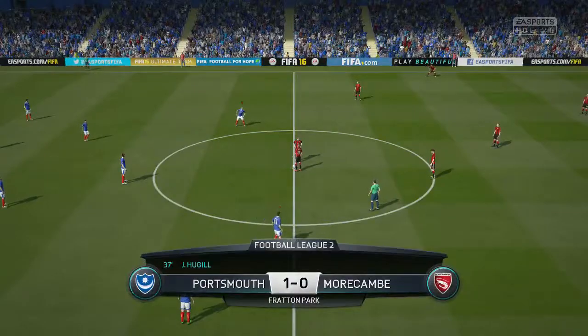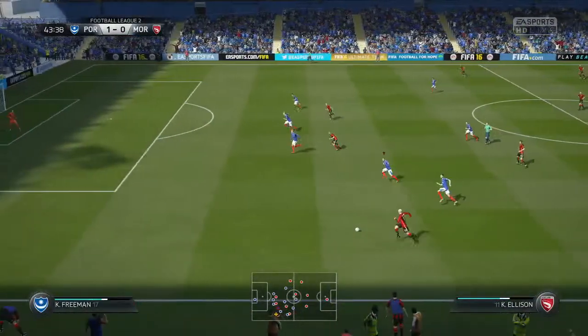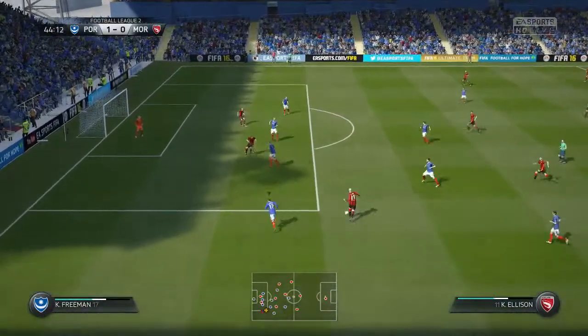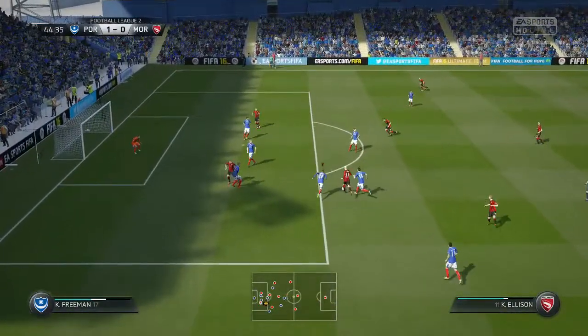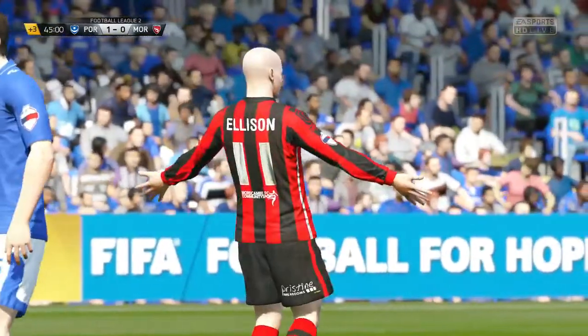Morecambe start their first attack of the game. The ball is played down the wing to veteran Kevin Ellison. He skips inside — I don't really know what Kevin Freeman is doing there, it's poor defending — he's allowed a shot on goal which goes wide. But that's a warning shot for us and we really should do better at closing him down.